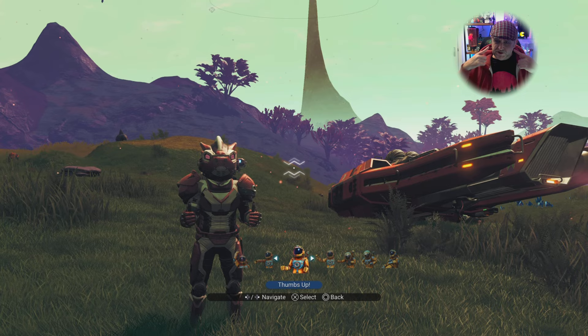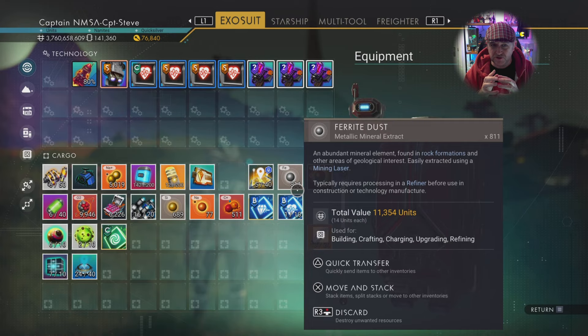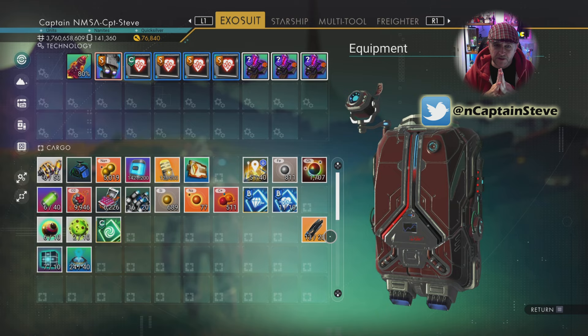Hey there, I'm Captain Steve and today I'm going to be showing you guys how to find drop pods to expand your inventory. There are two ways of doing this: using your exocraft, or using some maps to find the actual drop pods.